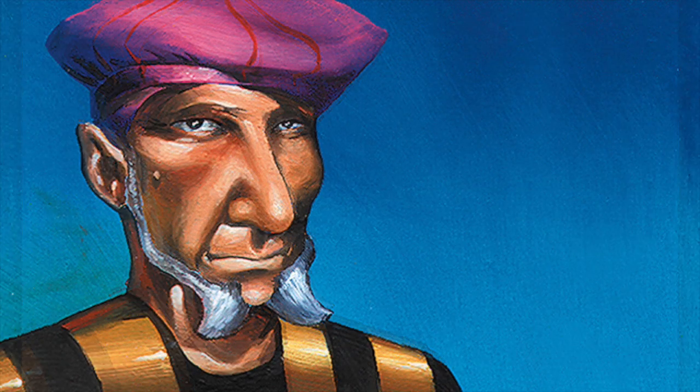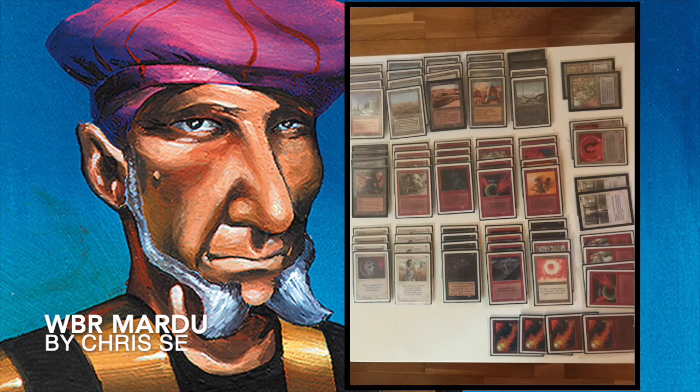Here we are with the deck tech — this is Chris's deck. The colors are white, red, and black. The first thing you notice is that there are eight creatures in this deck and they all have regeneration. But there's no Nevinyrral's Disc in this deck — a well-known combo with trolls is to combine it with the disc, let it go off, and then regenerate your trolls. It's not in this deck, but that's not necessarily a bad thing.